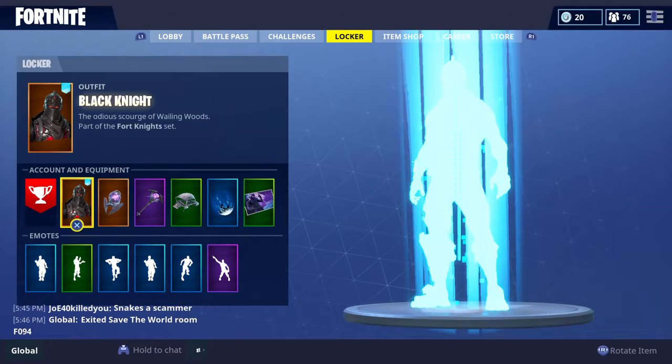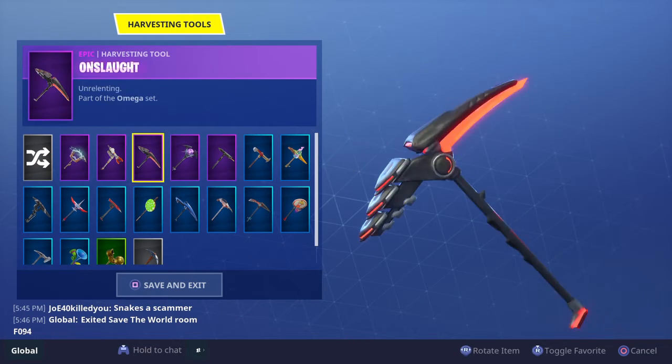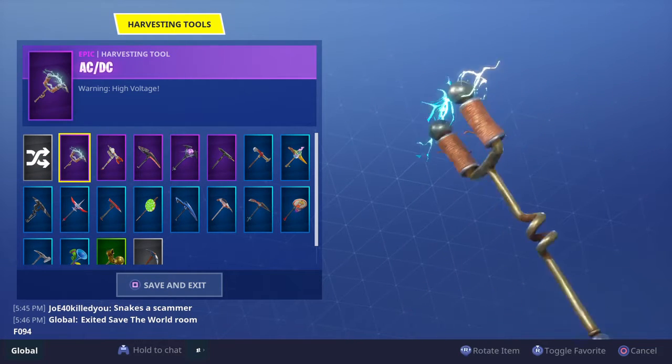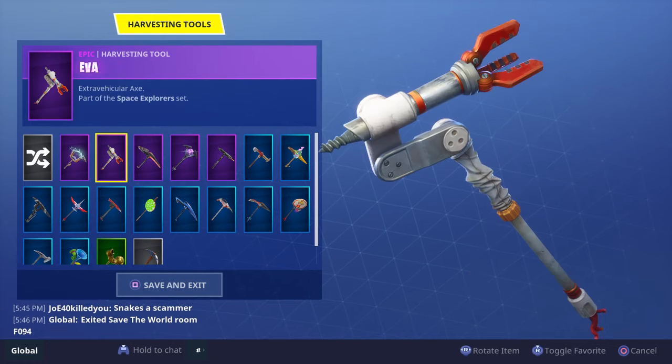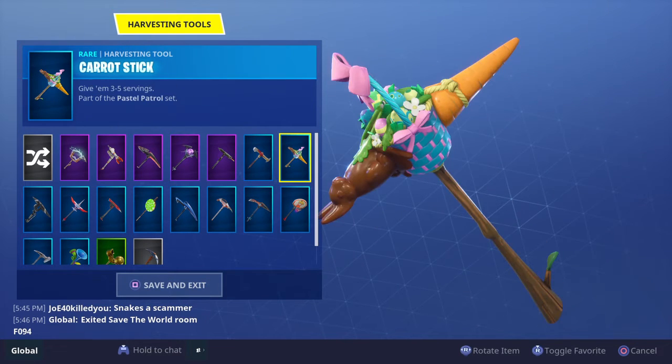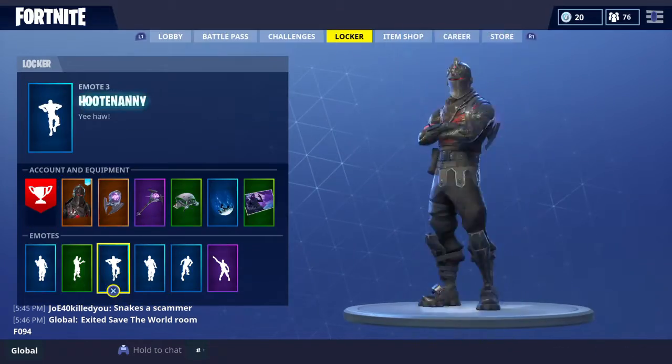We also have a few other gliders here. And for pickaxes, we have these pickaxes — nothing too special, nothing rare. We got the ACDC Axe, which you can only get back in Season 2, Tier 63 I believe. And that is everything — we have the Carrot Stick as well. We have all these different pickaxes and gliders and skins and stuff like that.